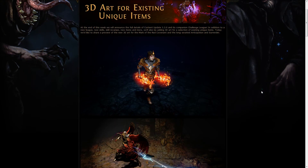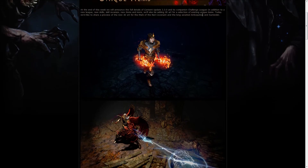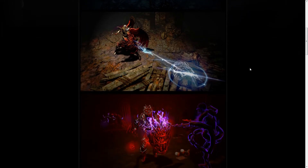This week has some amazing news. First up, with the new update we are also going to get some new 3D art for a couple of items. We get the Anticipation, the Mark of the Red Covenant, which is the circle you see here, and also the Anticipation and the Surrender shields, which look pretty amazing — and this one has actual flames on top, which is absolutely amazing.